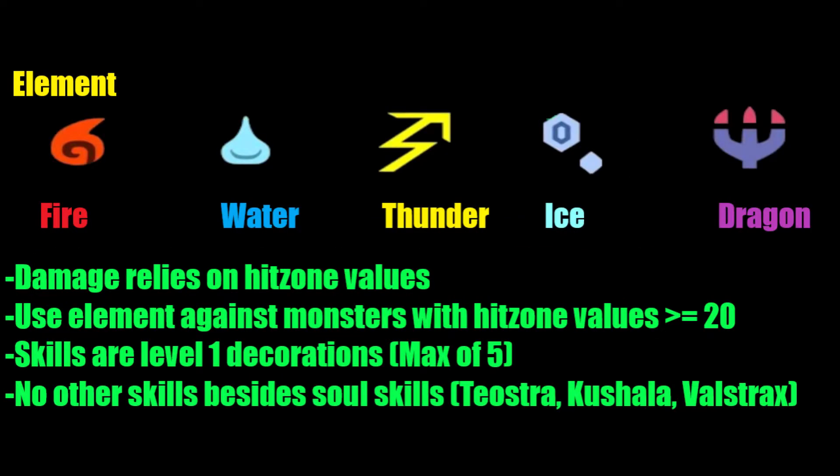Element only applies an additional damage boost against monsters with a weakness to that element. In theory, you can obtain higher damage using a given element, but only against specific monsters and on specific hit zones. It requires a bit more practice since you must focus on specific body parts to maximize elemental damage. It should be common knowledge to build one element weapon for each of the 5 elements to cover all of your matchups.